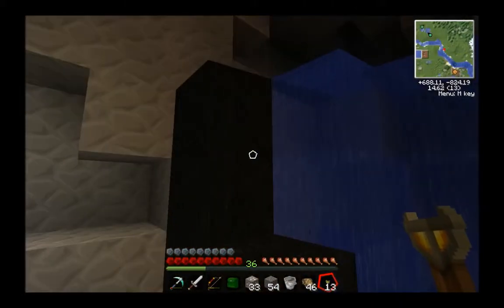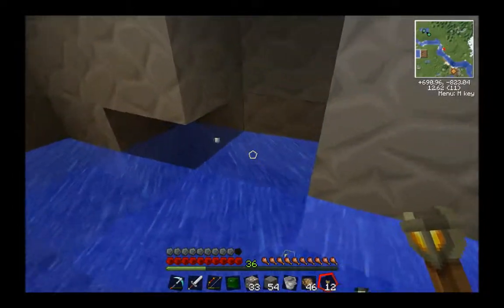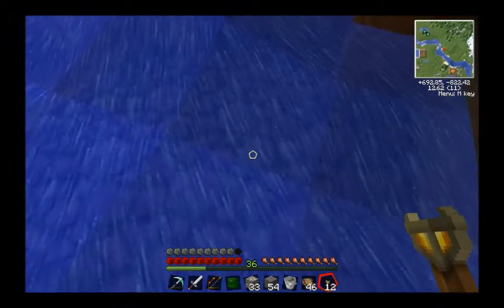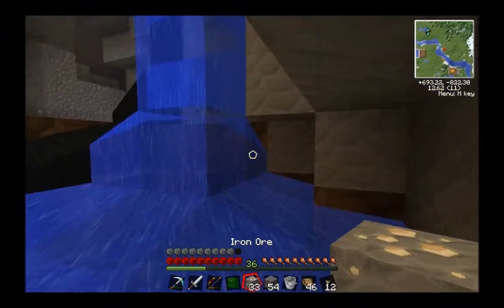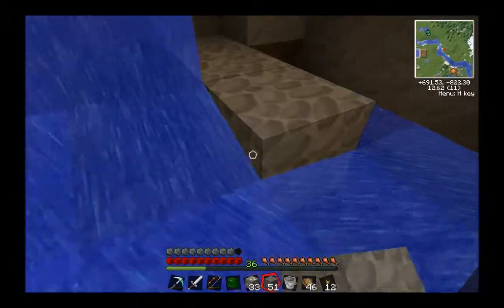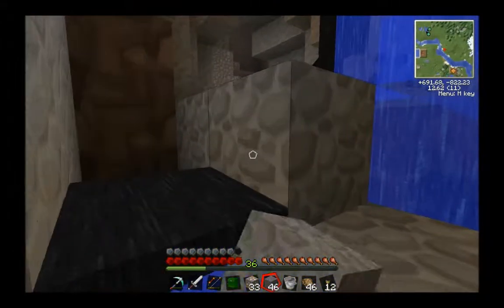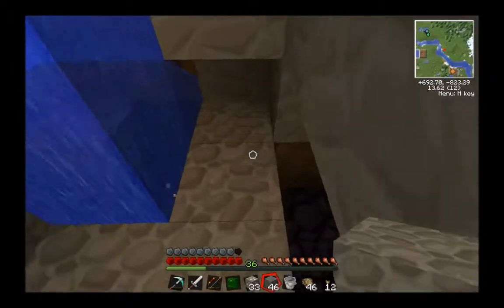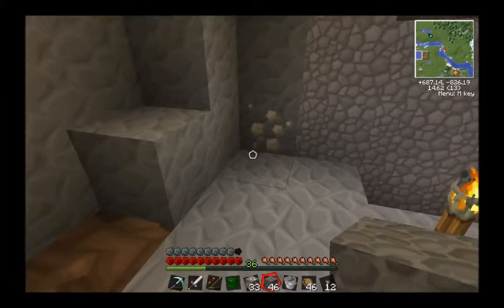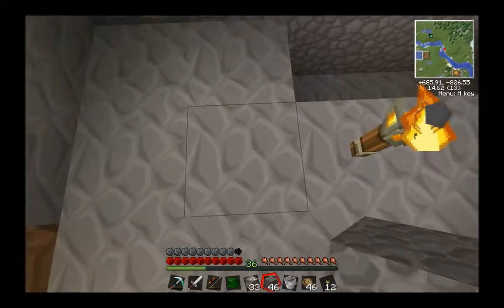I'll get some oil, whatever - we're on level 13. Does this go anywhere else? Is this obsidian? Let's find out. There it is - that doesn't help us. See, that's iron - it's all bunched together really tightly. With ferris ore it's all spaced out a bit more.